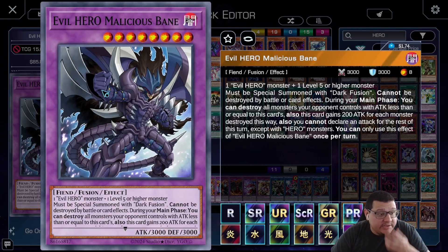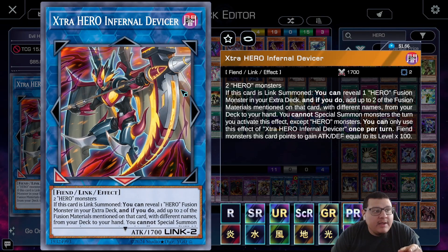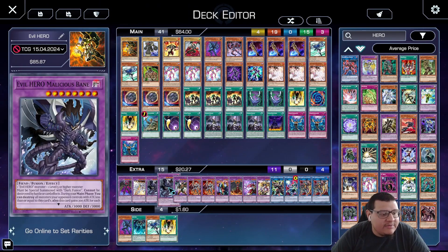One Evil Hero Wild Cyclone using Elemental Hero Avian and Wild Heart, must be special summoned with Dark Fusion. If this card attacks, your opponent cannot activate any spell or trap cards until the end of the damage step. If it inflicts battle damage, destroy all spells and traps — a nice spell and trap removal. Then double Evil Hero Malicious Bane, the best Evil Hero: one Evil Hero monster plus one level five or higher monster, must be special summoned with Dark Fusion, cannot be destroyed by battle or card effects, untargetable. During your main phase you can destroy all monsters your opponent controls with attack less than or equal to this card's 3000 — not original attack, current attack — so under Infernal Divisor it's 3800, wiping everything under that.